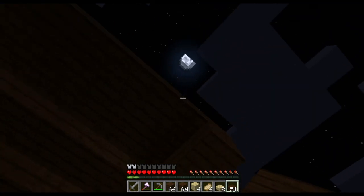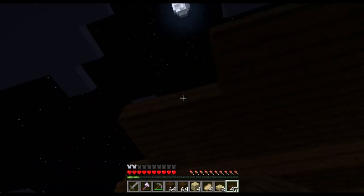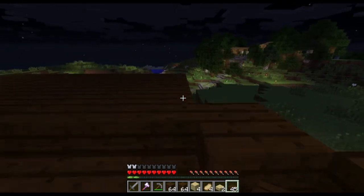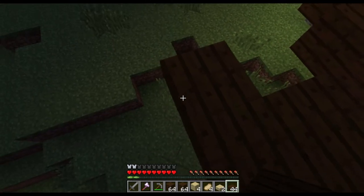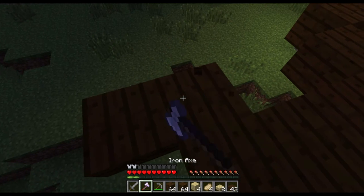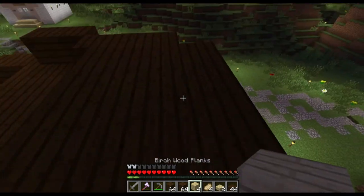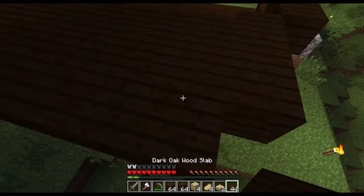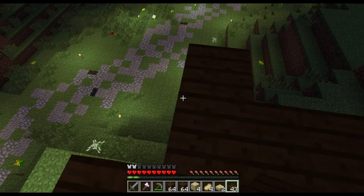We might go one there, one there, one there — go out one and then start creating a circle from that. So that will be here and here, so I can take that out now. I'm gonna do it the same on each side just so I don't lose track of where I am building this thing.